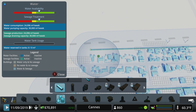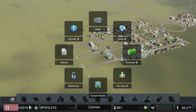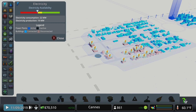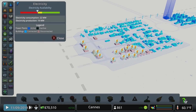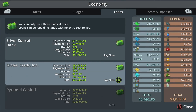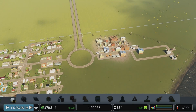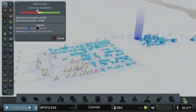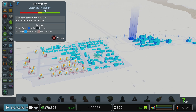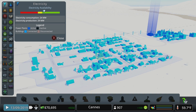Let's analyze the power problem. Looking at electric availability, we're not making enough compared to what we're using. Rather than dropping another power plant, check your budget panel first - we had turned down the electric budget in a previous episode. Just by increasing the budget, we went from producing 19 megawatts to 29 megawatts, so we're producing more than we need now without adding a new plant.